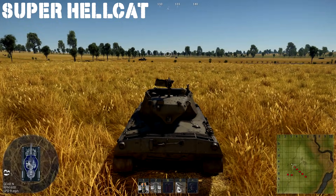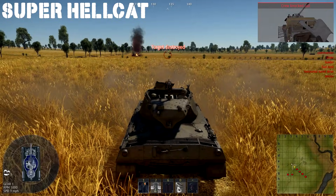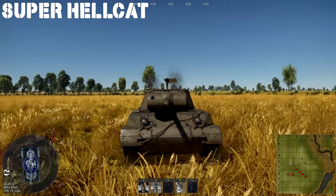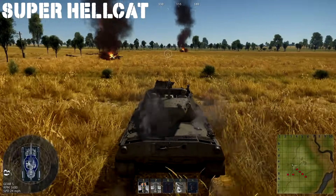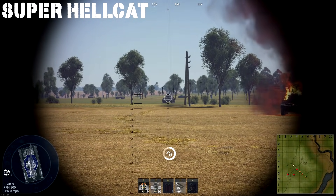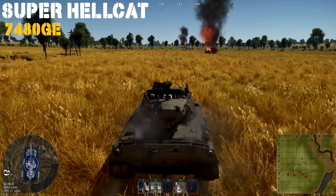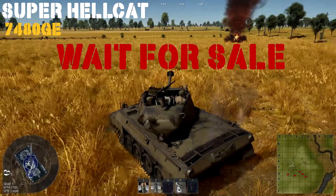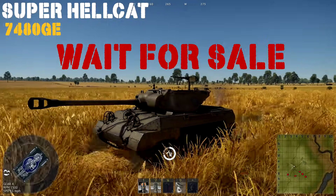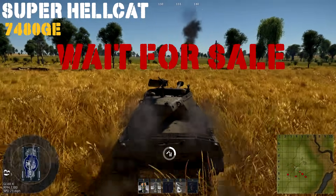Up next we have the Super Hellcat, which is the 90mm armed version of the M18 Hellcat. It sits at a 6.3 battle rating and plays pretty much the same style as the M18 Black Cat. I've owned this tank for two or three years and haven't gotten much use out of it — at 6.3, there are a lot of great American tanks to run, and this falls into the third, fourth, or fifth choice for my personal 6.3 American lineup. At a price tag of 7,480 Golden Eagles, I just can't find the value to recommend it. It does have the 90mm with APCR at nearly 300mm of penetration, so it's capable, but you have to be very careful not to get seen or hit. For the price tag, it's a wait for sale.